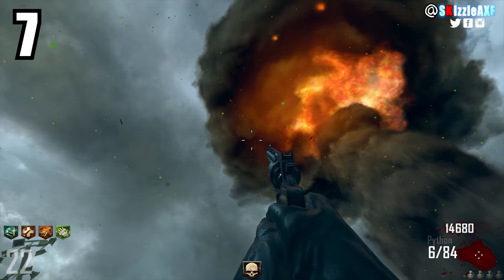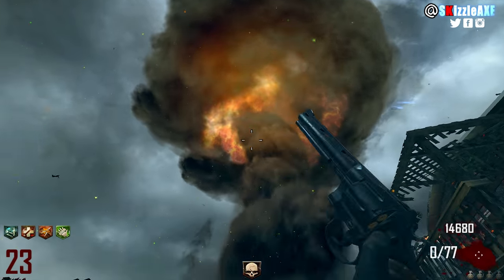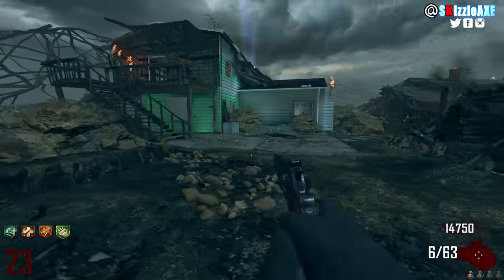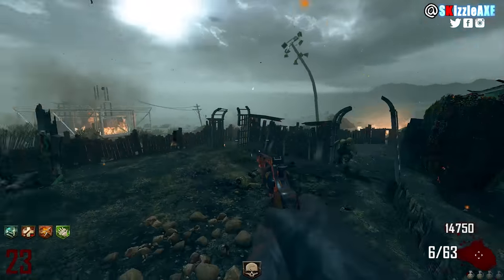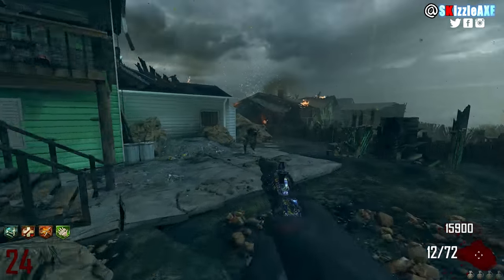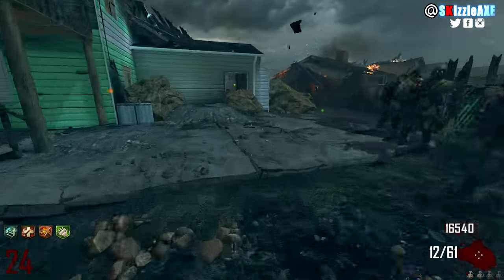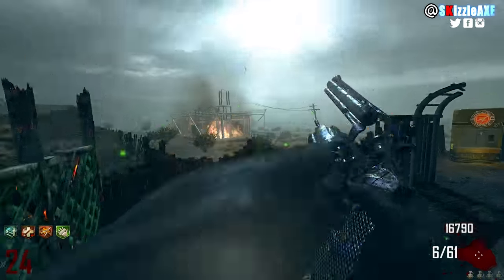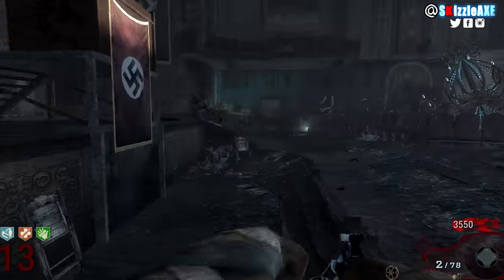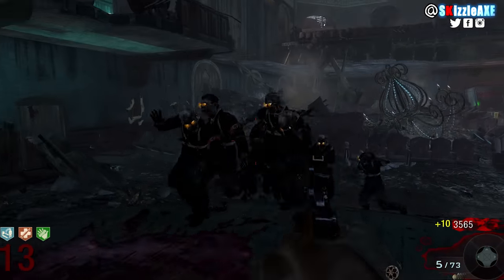Coming in at our number 7 spot, we're talking about the Python 357 — specifically the Black Ops 2 Zombies version, which is one of my favorite pistols in Call of Duty Zombies. It comes in with 6 ammo in the magazine and 84 in reserve. When you pack-a-punch it, it's called the Cobra and it has 12 ammo in the mag and 96 ammo in reserve. The Black Ops 1 Python looks a little thicker compared to the Black Ops 2 version — maybe it's my FOV.